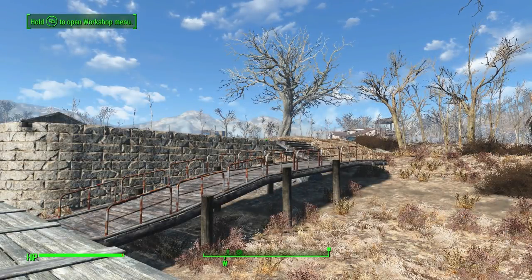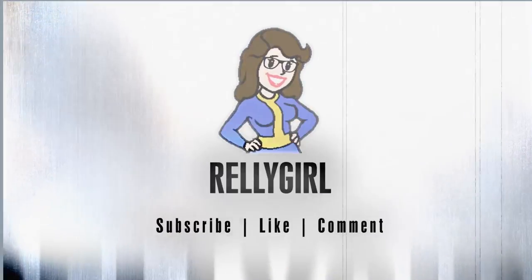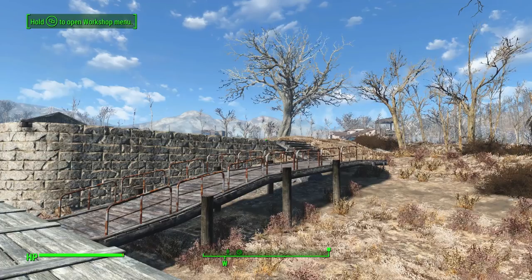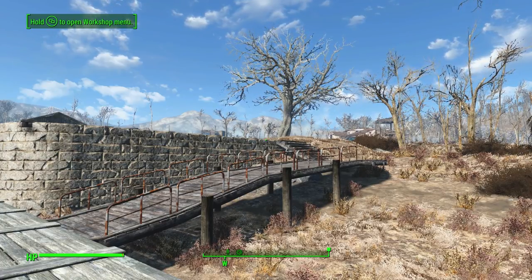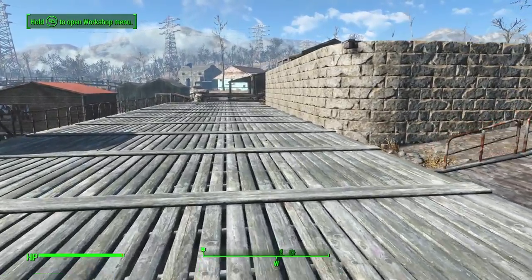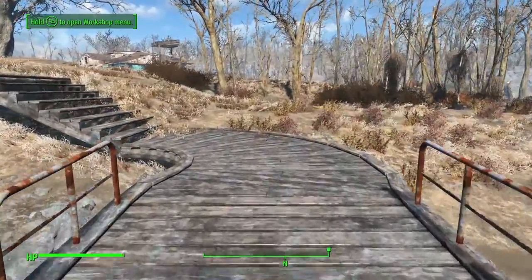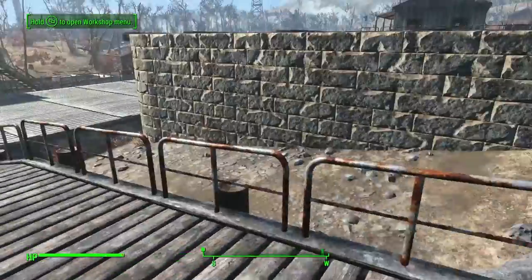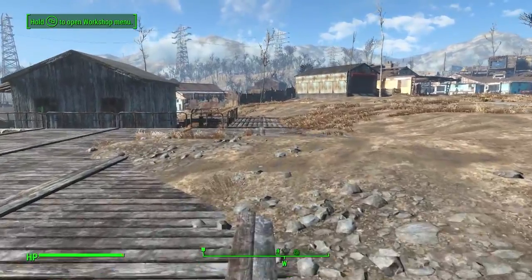Hello everyone, welcome back to my rebuild of the sanctuary settlement. So last episode I worked on building some stairs and ramps so we could get to the upper and lower levels. I came up with this and it actually worked pretty well. After the episode I put on a few railings where I could get them, and I did the same on the other side as well. It looks pretty good.